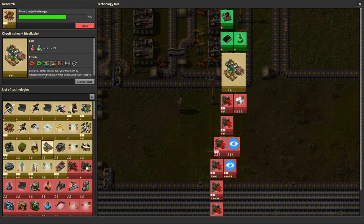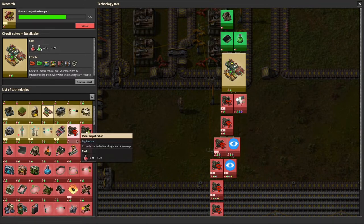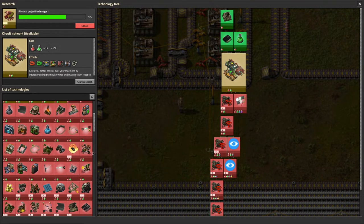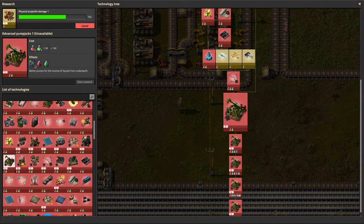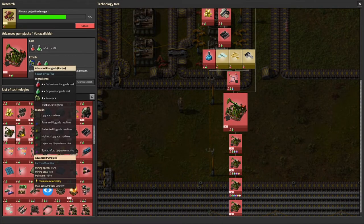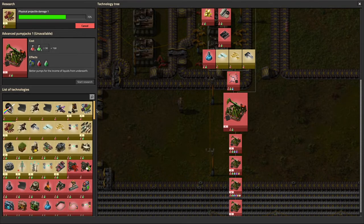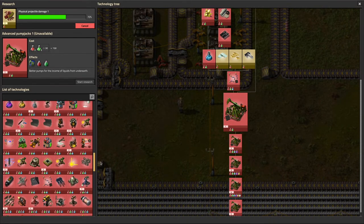There's also some vanilla stuff like circuit network - I never use the circuit network, ever. It's too complicated even for me, maybe I'll try to start doing it this playthrough. While the modded stuff will probably allow oil to come a little later, I'm still scared there's going to be no oil. There's a Factorio Plus Plus thing - Advanced Pump Jack - it's probably just faster than regular pump jacks, which will be getting oil for me normally. There's so much stuff especially with Factorio Plus Plus being the main mod, and I'm really not sure what to do if I don't have oil.